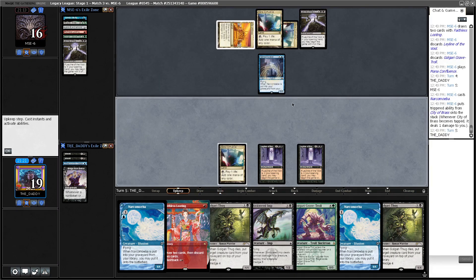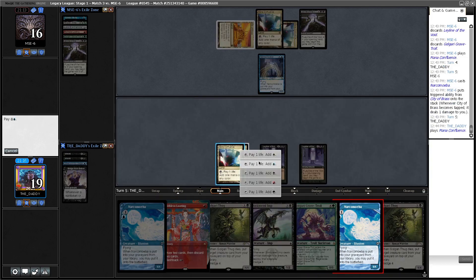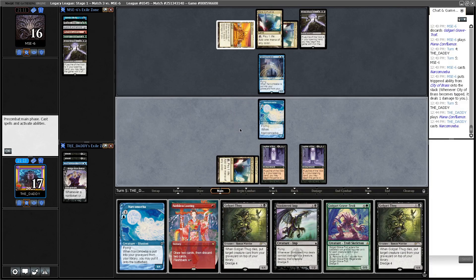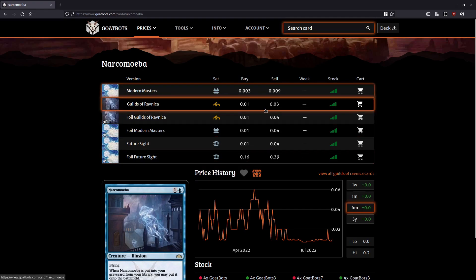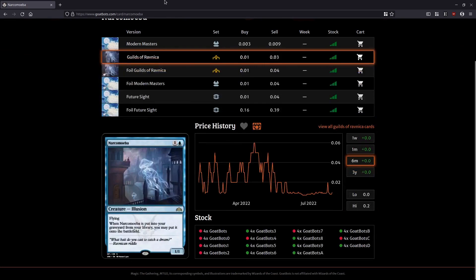Come on game — 14 cards deep, we've seen one land. Ugly Narcomoeba — if I see you playing these Narcomoebas on MTGO I'm judging you. Guilds of Ravnica Narcomoeba is $0.03, Future Sight Narcomoeba is $0.04 — don't do this to yourself.